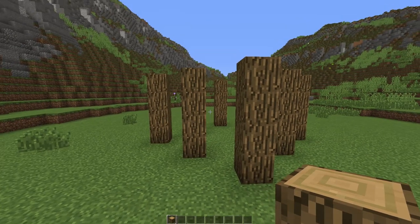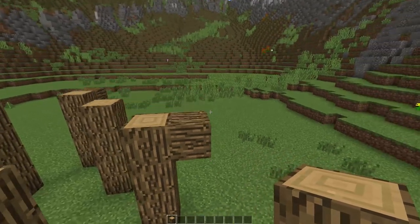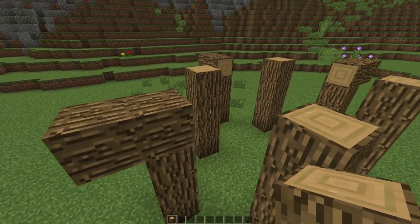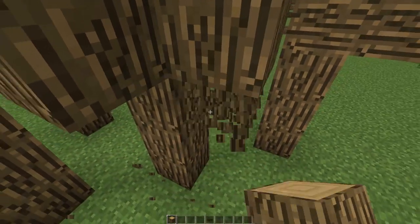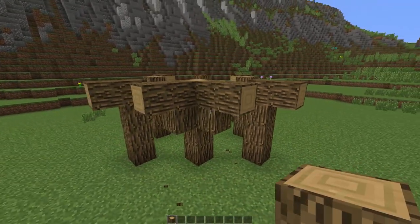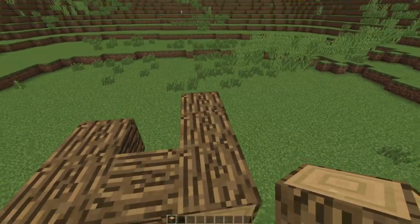Once you're done with that, you're going to place some outer-facing logs on each of these pillars. On the outermost pillar, place an outward-facing log, then replace the log behind it with a side block as well. For the side pillars, place two logs on either side, then replace the top one with two side blocks. Behind here there's going to be a row of side blocks, except for the middle part which is going to be a side log.